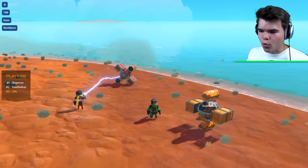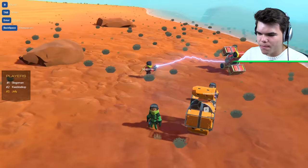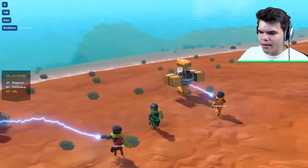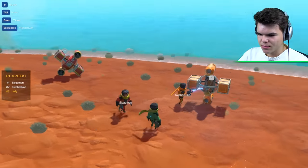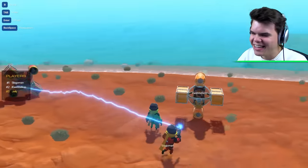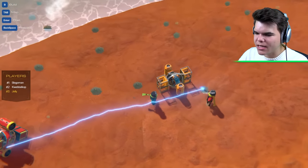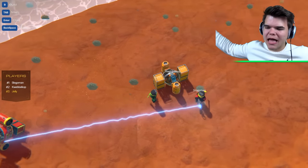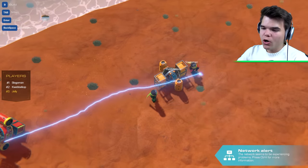We're building submarines! A new DLC came out with a couple of new parts in Trail Makers. Look at these! So Jordy, tell us about these parts. We've got a new seat, and we have a buoyancy tool that either sucks in air or water, which means you'll either float or sink.